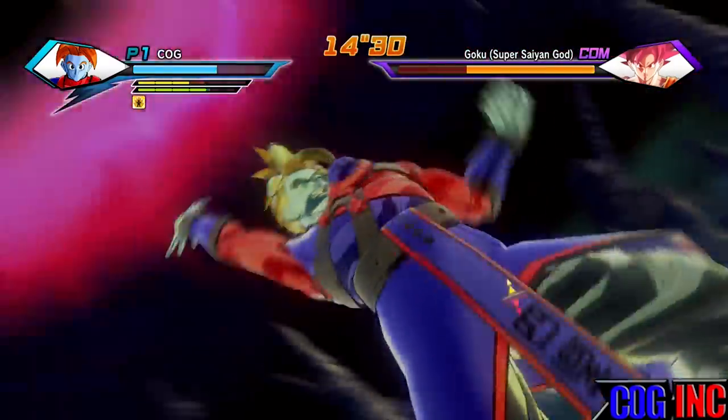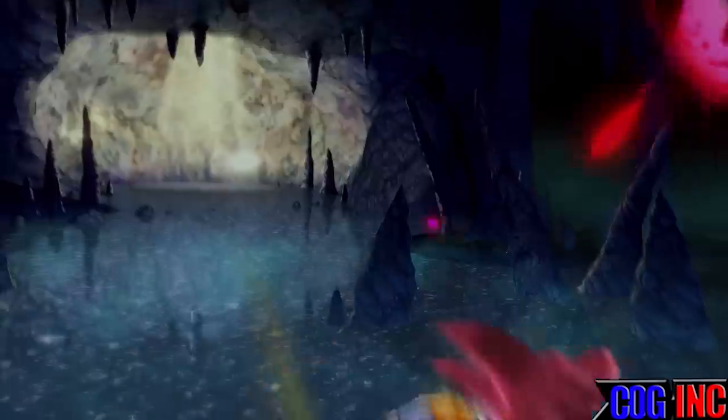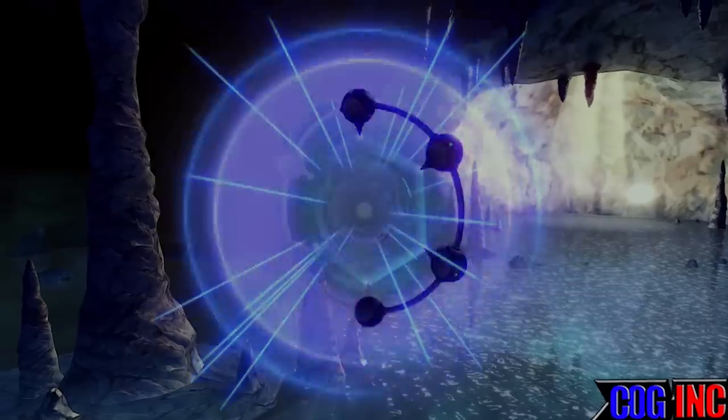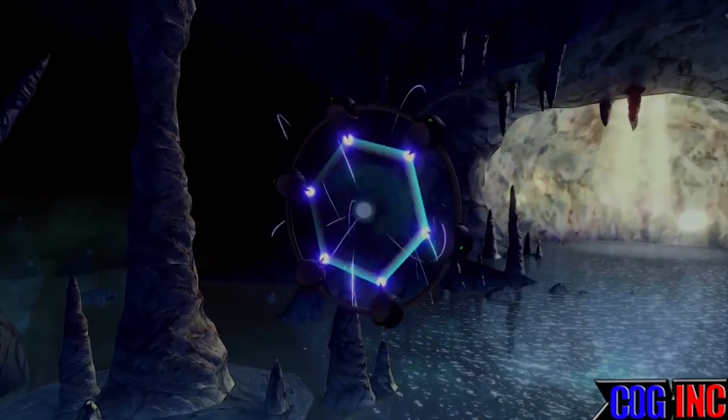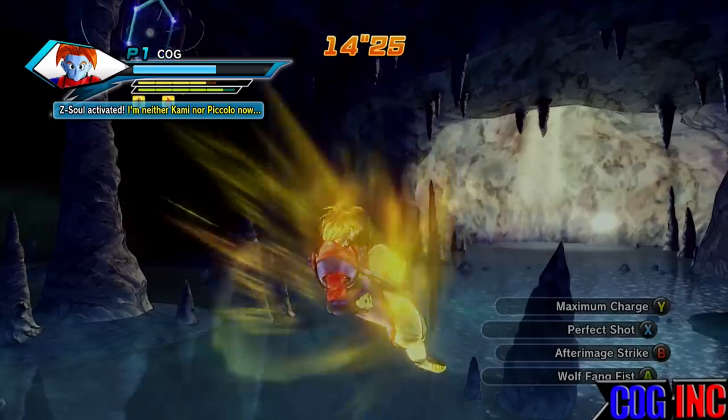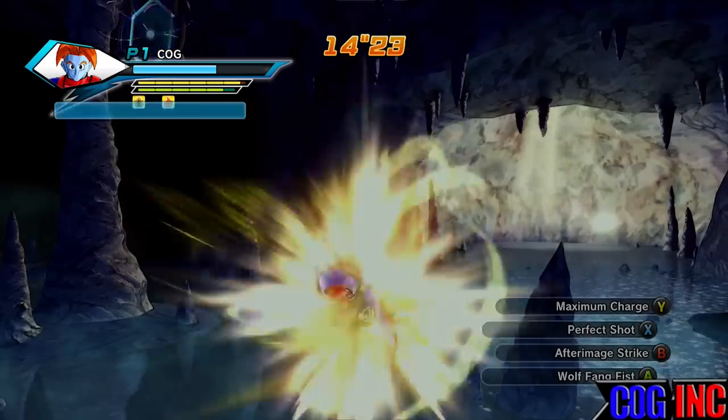I'm using Super Vanishing Ball because it's one of the best attacks in the game and does a great amount of damage. As you can see, we got one fourth of his health down. He ran away — what you want to do is charge up your ki and get ready to head straight through that portal.